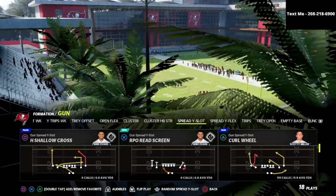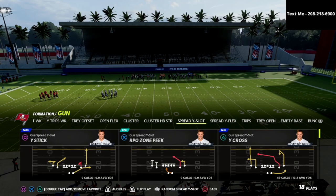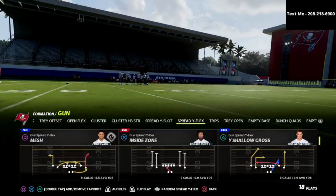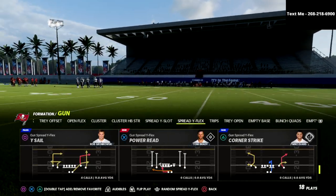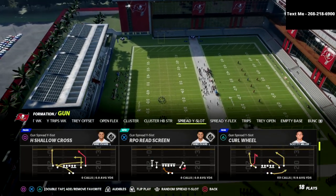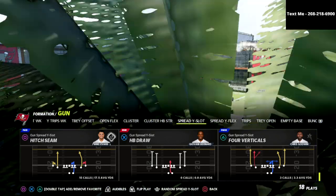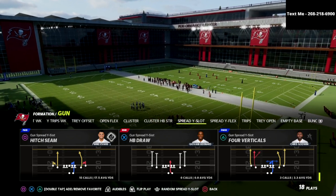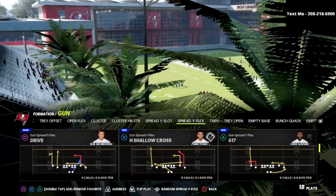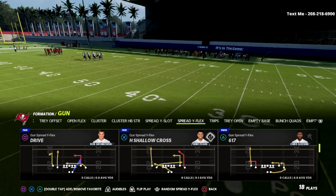When we talk about four verticals I really like to utilize the spread flex because it has the best vertical. I would rather run the drive play and turn it into four verticals, because if you look at the standard four verticals I don't like the way the route stems out of the tight end position. I also don't like that post route — it doesn't really do what I want, and the tight end route specifically is not as good this year as it's been in years past.